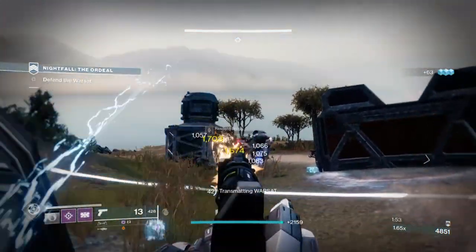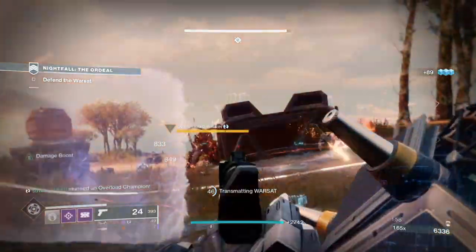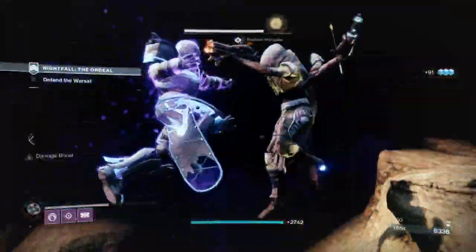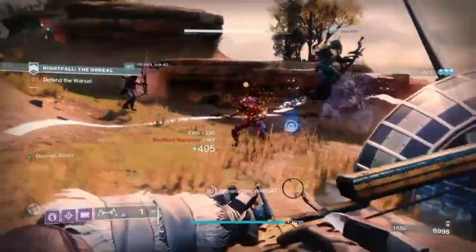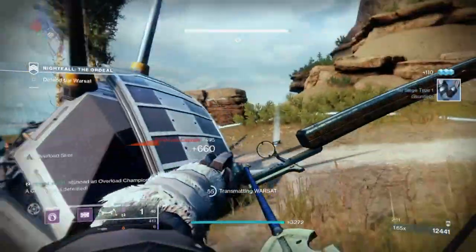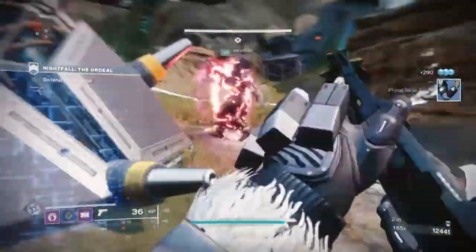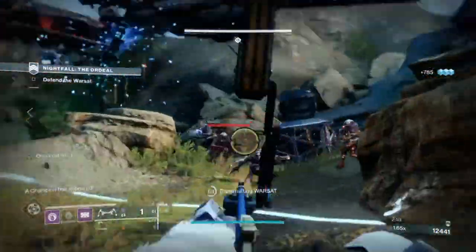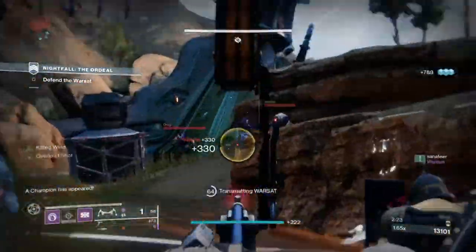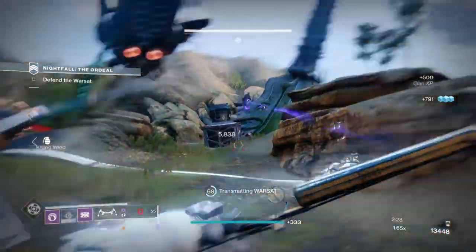With that in mind, there is a really simple and effective setup that you can use to greatly enhance your survival and allow you to be a great team supporter without the use of Charge With Light or Warmind Cells. All you really need is the Ursa Furiosa exotic, a Void Titan, and some Elemental Wells in the mix as well. Mods aren't necessary in this build but if you like you can freely add them in, which will greatly enhance the build for any end game content.